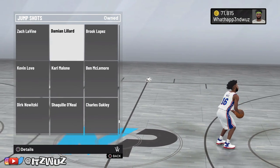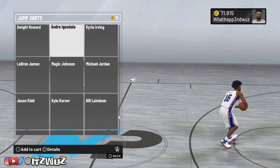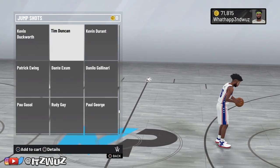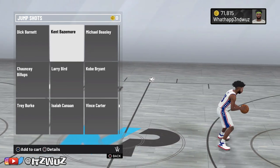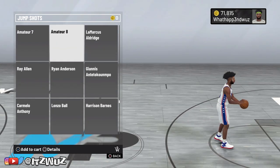Before you do anything, I'm buying jump shots — I'm looking for the Kevin Love jump shot. Before you even start a game, make sure you have the Kevin Love jump shot. Make sure you have Quick Draw on silver, or take off Quick Draw if you don't. The footage I'm going to show you has Quick Draw on silver.